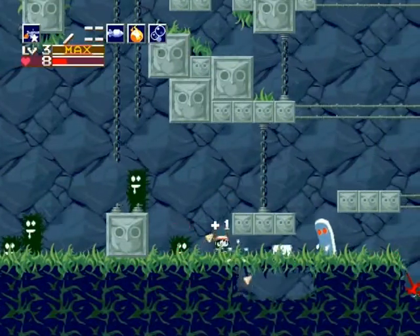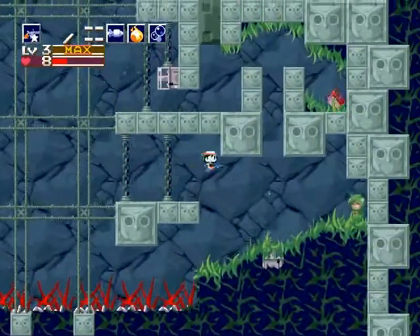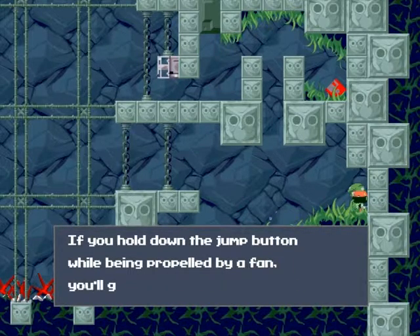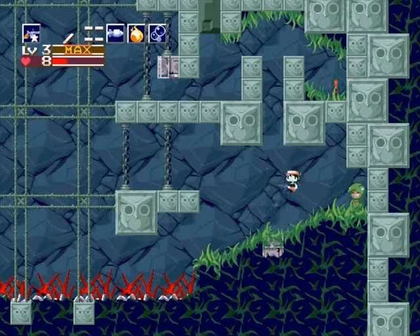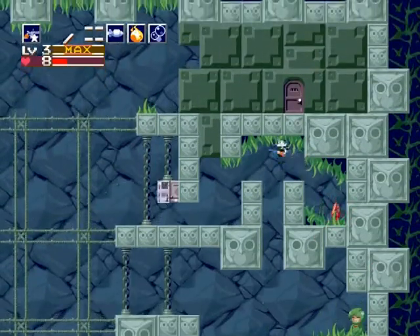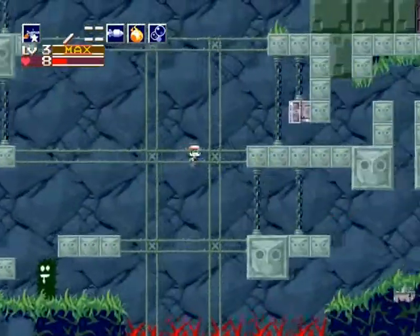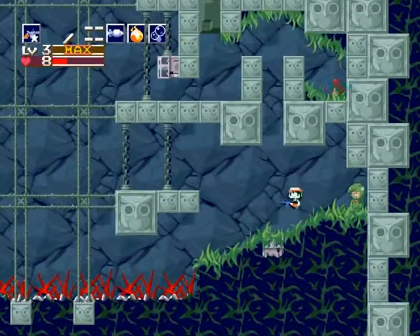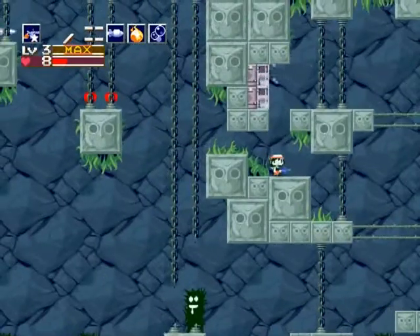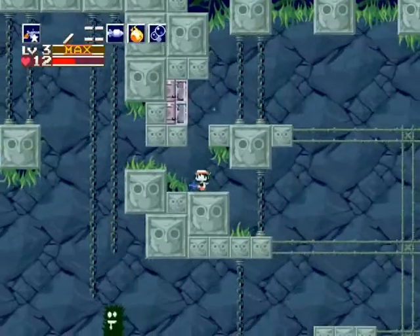I'm actually really low on health — I'm gonna have to be relatively careful here. If you hold down the jump button, you'll be propelled by it and go even higher. Thank you for telling me about the controls. This is a slightly tricky one. I'm actually not going to go for the missiles — I just wanted the health.